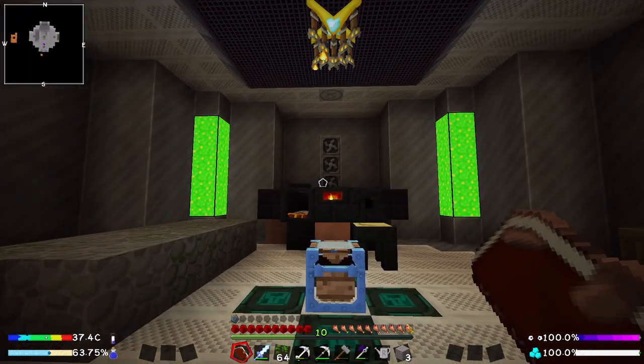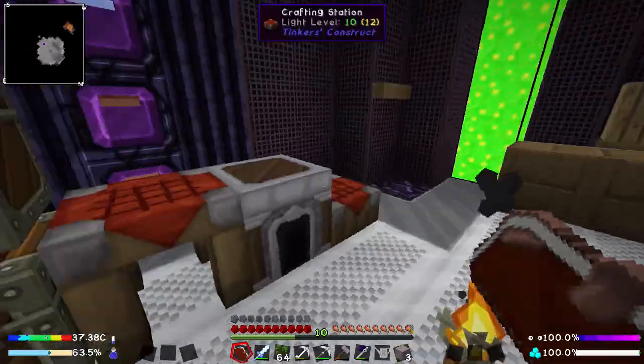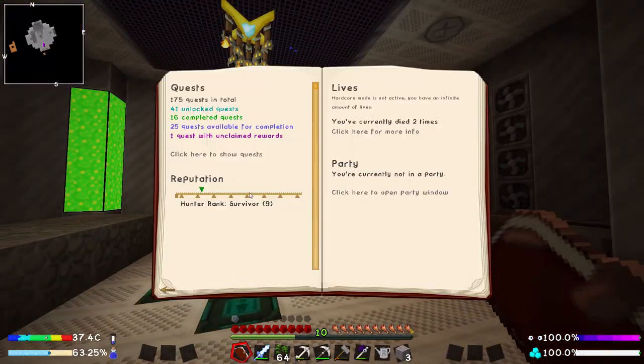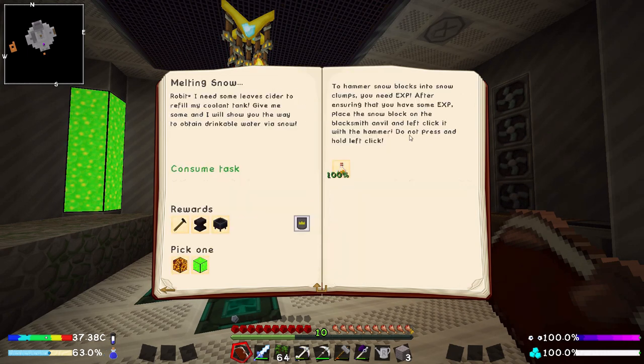My first idea was to go outside and start cutting down some more trees, get some more apples, get some more saplings, make some more water that way. But that way is really slow and it also requires us to have leather and we don't have any because we don't have any zombie brains. So I would like to start working on a different quest line and a more reliable way of getting water, and that is this guy over here.